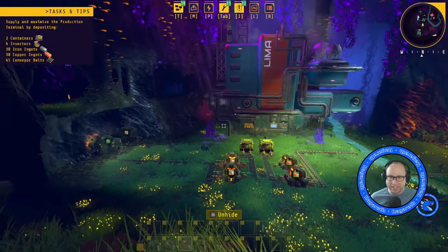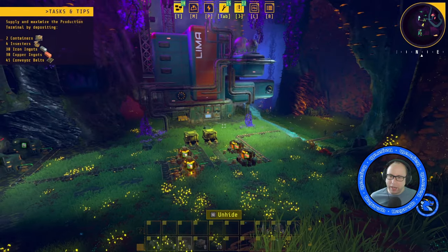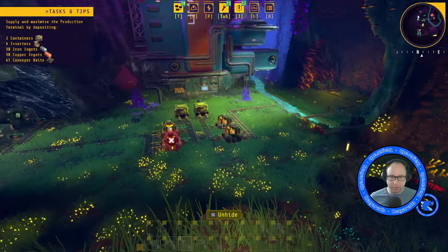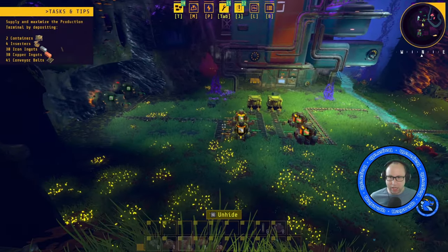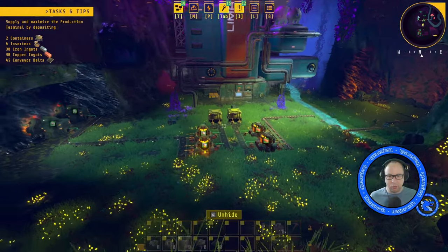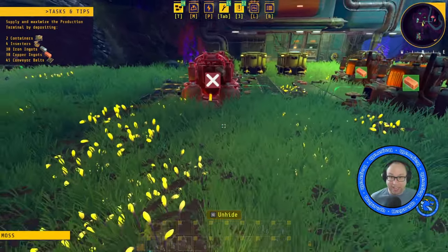Welcome back to my second playthrough in Tectonica. This time we are all about efficiency. We built a very small factory just to get us going last time, but now we want to get this working as efficiently as possible. Let's have a look at the numbers again.